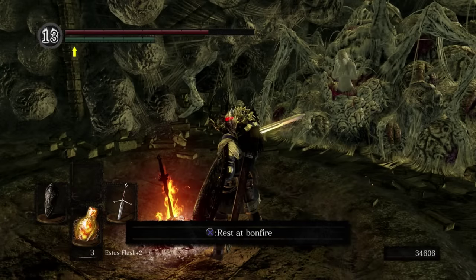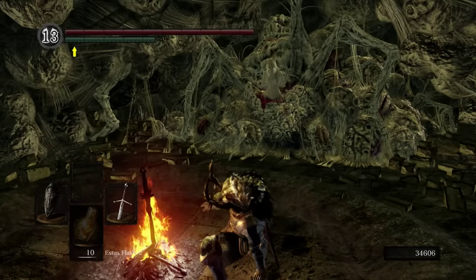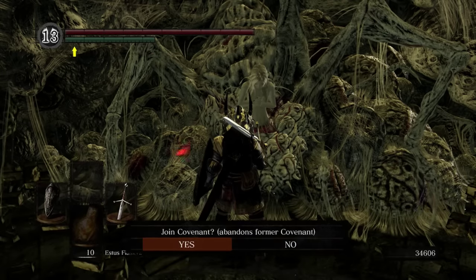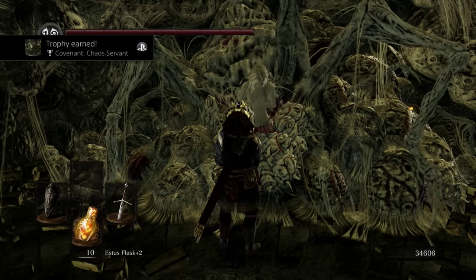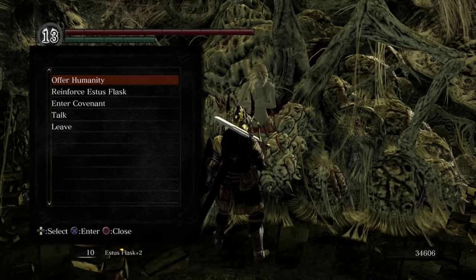The main reason that we came here is to rest at this bonfire - this is one of the main bonfires. And on top of that, this is the bonfire for the Chaos Servants Covenant. It's worth joining the Chaos Servants for a couple reasons. One, we get really badass pyromancies with Great Chaos Fireball. But also, we're going to need to offer them 30 humanity to complete Solaire's questline.